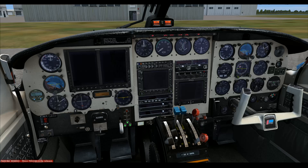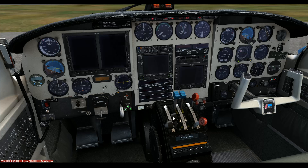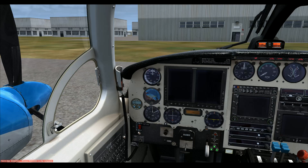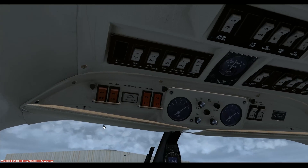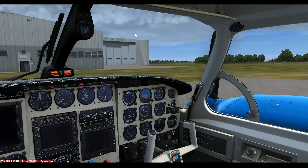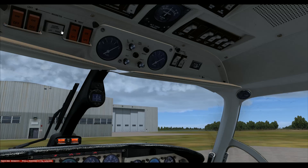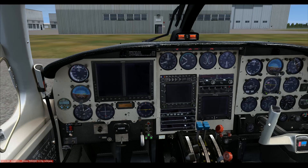I'll turn the fuel pump off, then crack the throttle open to about 20 — just enough to get it started up. I'll turn my magnetos on, open the side window so I could yell out of the airplane. Positioning beacon is on, magnetos are on. We look around, make sure there's no one walking near the prop, yell 'clear prop,' then hold down the starter until we have ignition.